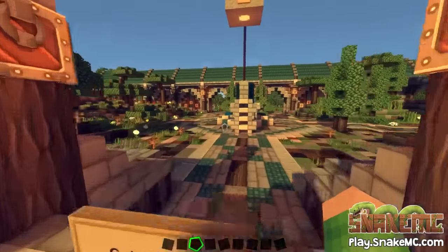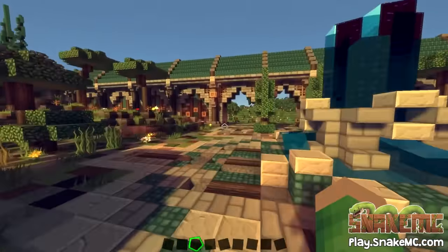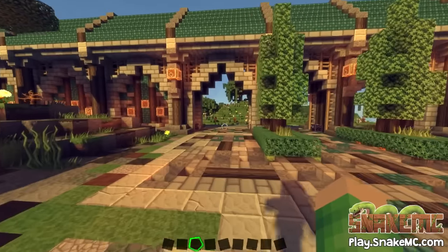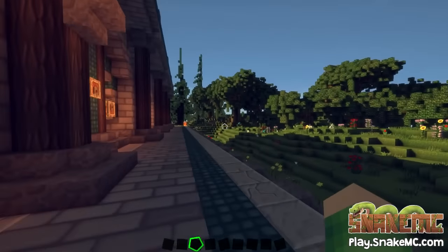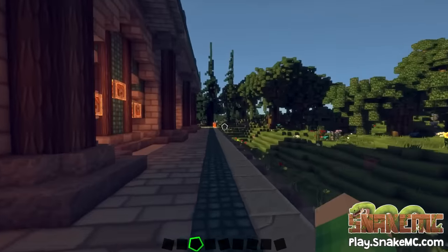The spawn is the same spawn as before, but we are in a brand new world — a custom biome generated world. As you see when you come outside here, you'll see a load of different trees. They're all fancy and new.